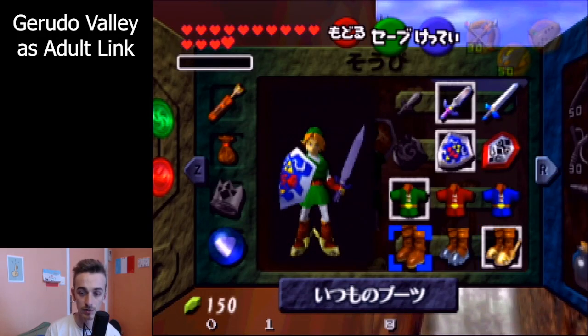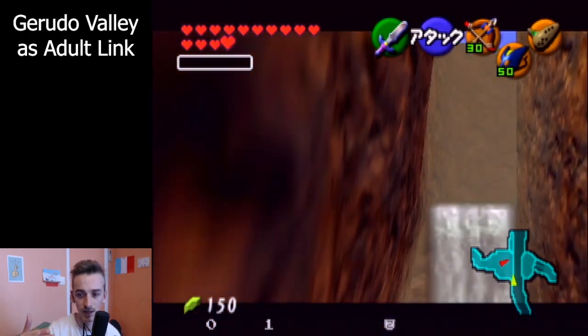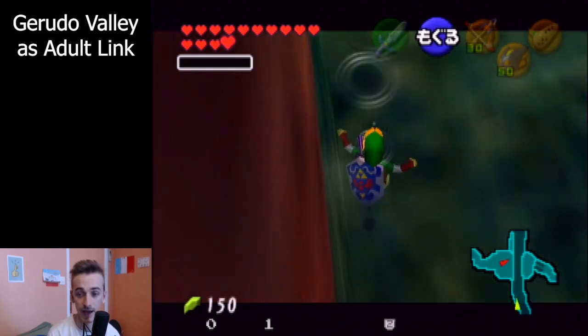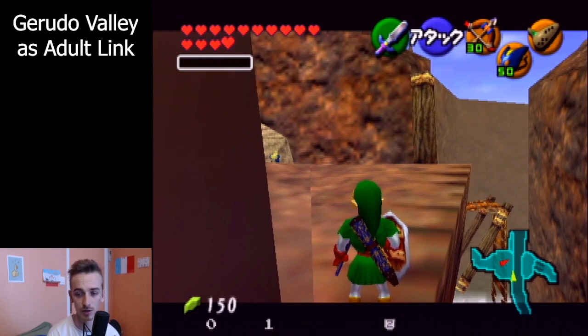If you have Kokiri boots on, then the recoil is just going to throw you back almost instantly — you'll get the full speed of the recoil as soon as it hits. If you keep the hover boots, the recoil is going to build momentum but it will just take forever. See, it looks like nothing happened and now it's starting to go backward — it just took forever for that momentum to actually have any sort of effect on Link. So that's why just before it hits, you want to switch to Kokiri boots.